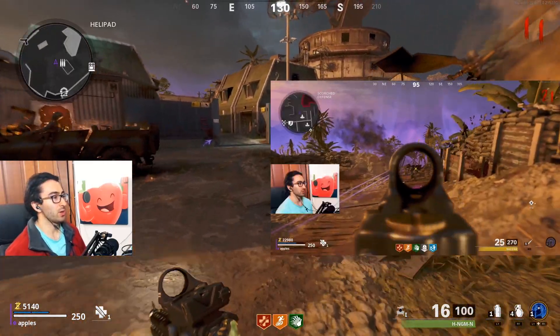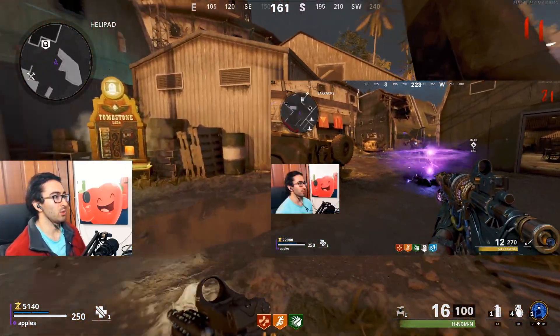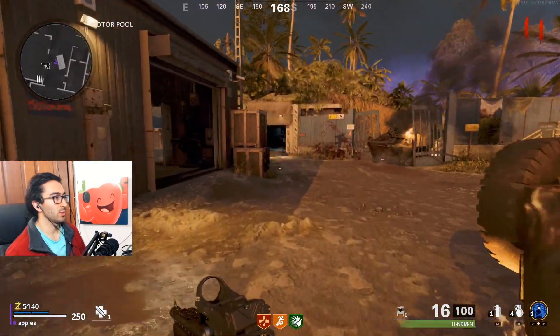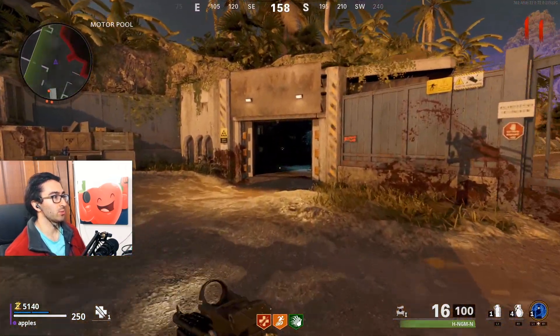Hey, what's up guys. This is how you get the one weapon in this map. Go over here — I just used a teleporter — we're gonna go into the weapons lab room.